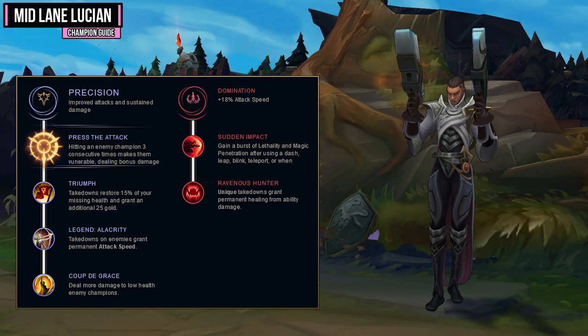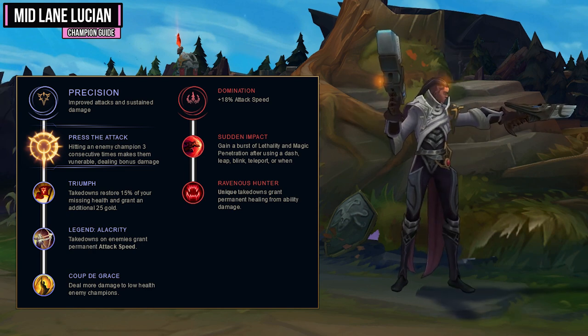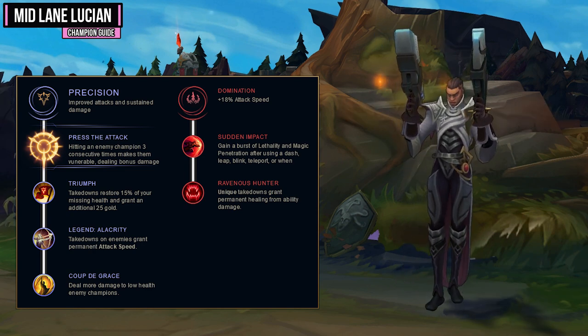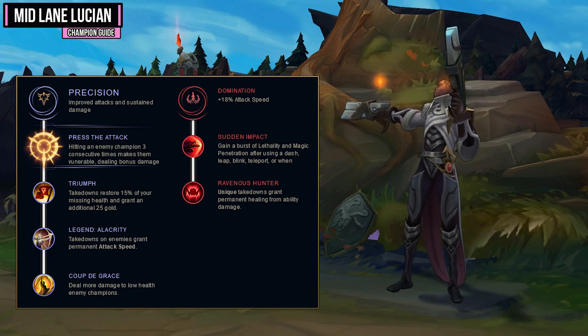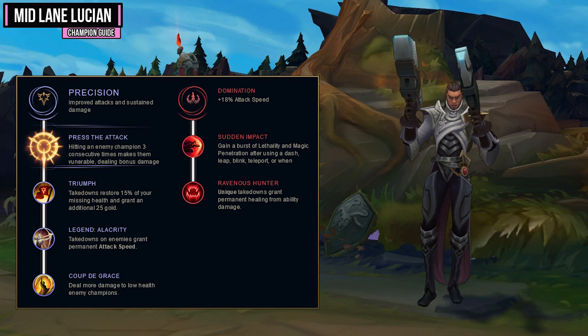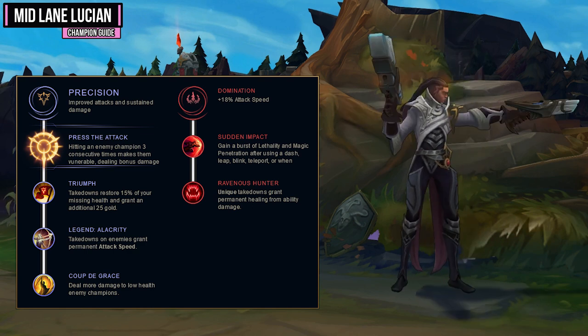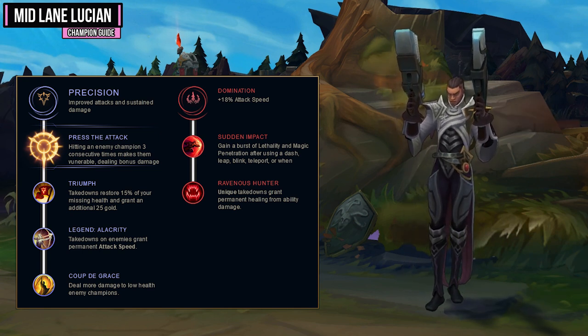For your runes you want to go Precision and Domination, grabbing Press the Attack as your keystone. This keystone makes you do more damage whenever you hit a champion with three consecutive attacks, and it works great on Lucian because your passive attacks twice, really increasing your damage output. You'll then want Triumph so your takedowns restore 15% of your missing health and give you additional gold, followed by Alacrity for permanent attack speed on takedowns, and Coup de Gras to deal more damage to low health enemies.